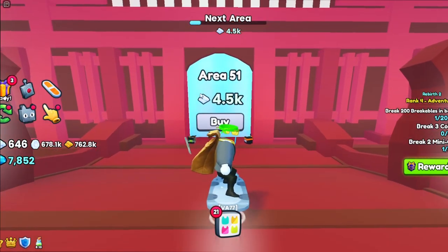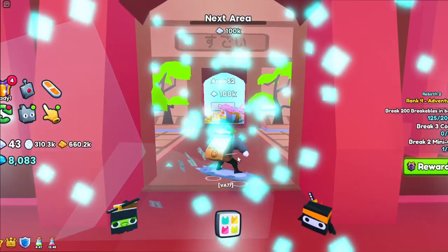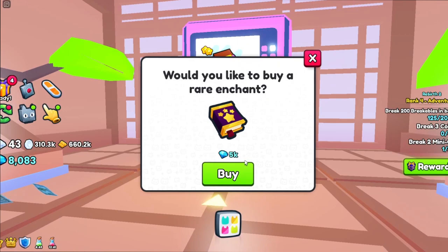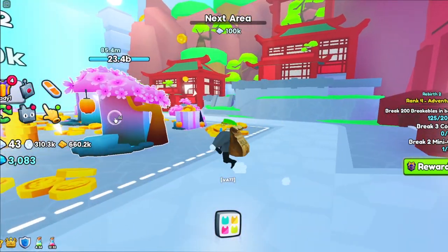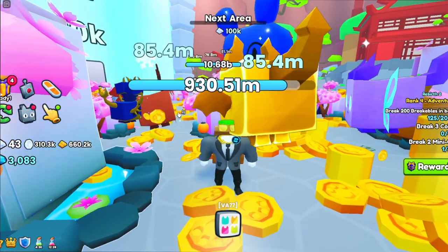Going back here, we can unlock this area for 4,000 platinum bars. We've unlocked the next area. We have our rare enchant — I'm going to buy one. I got coins! Look at that. It looks like we need 100,000 platinum bars to unlock the next area.